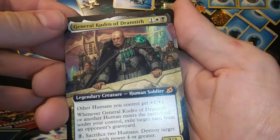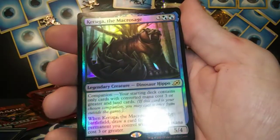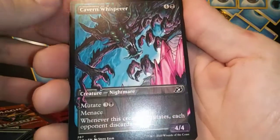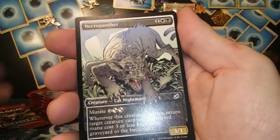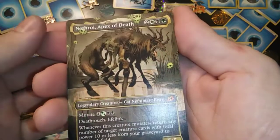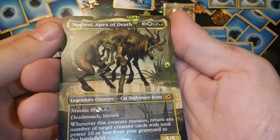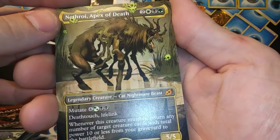General Kudrow of Drannith extended mythic — nice! Karuga the Macrosage, foil rare. Cavern Whisperer — that thing is dope looking — comic book style! Necropanther comic book style. Apex of Nethroi — foil extended mythic — that thing is — whoo — rotten to the core, bro!